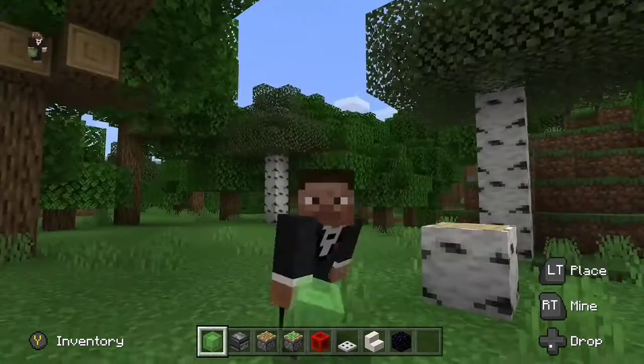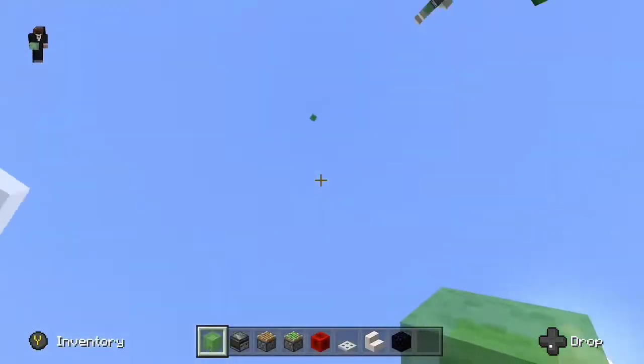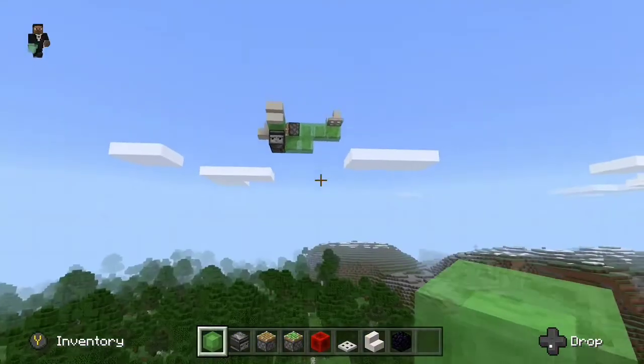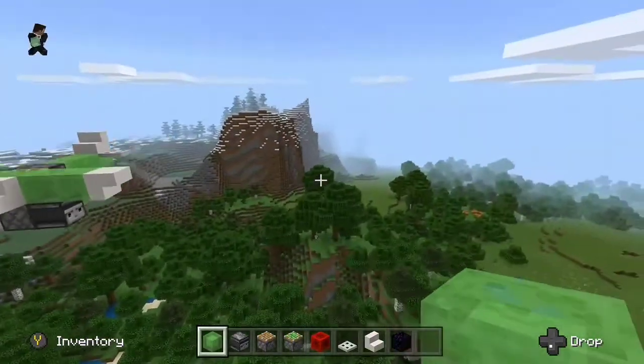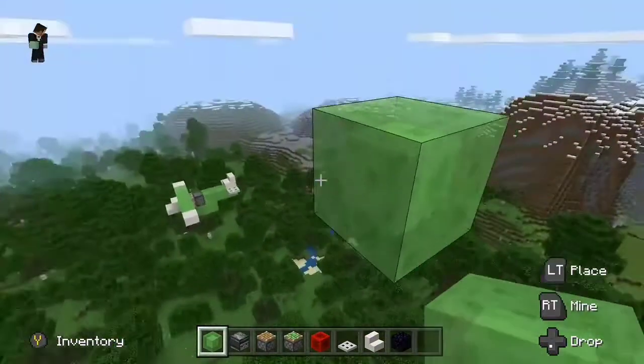Hey guys, SpoilerGaming here, welcome back to another video. Today I'm going to show you how to build a working Minecraft plane. It doesn't need fuel or anything — all you need is some sort of redstone activation to power it. Go to the place where you want to build it.